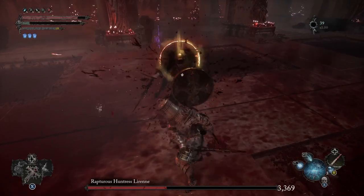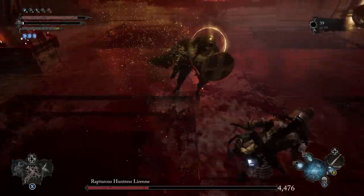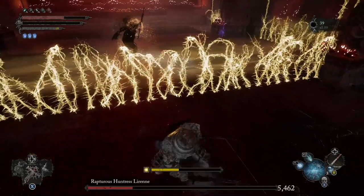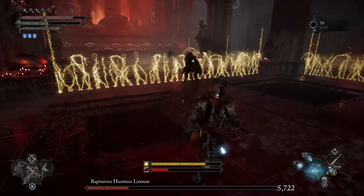You're going to lose your targeting here a little bit — I kept losing it for some reason — and it's best in those situations just to get locked back on, because then you can see what attacks are coming. It'll also bring up these Holy Thorns to deal some damage. You can roll through them, just don't walk through them.